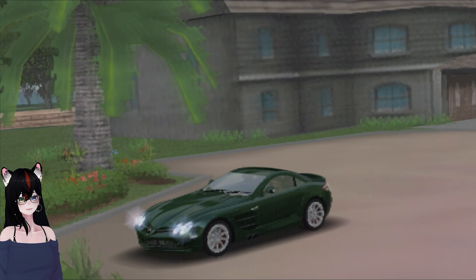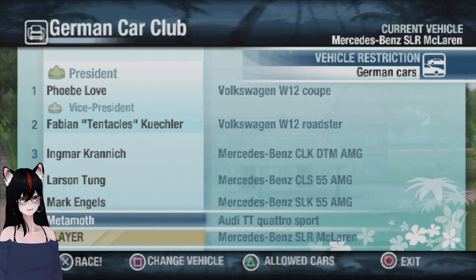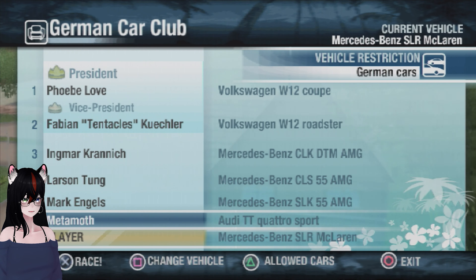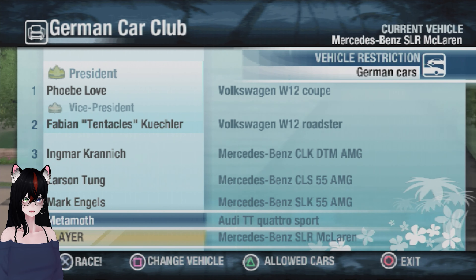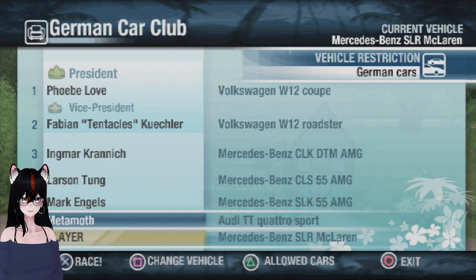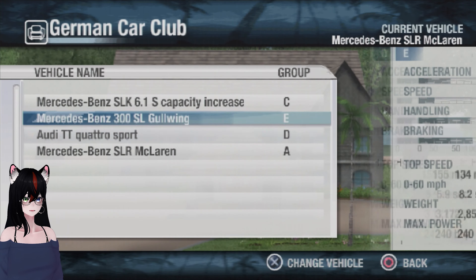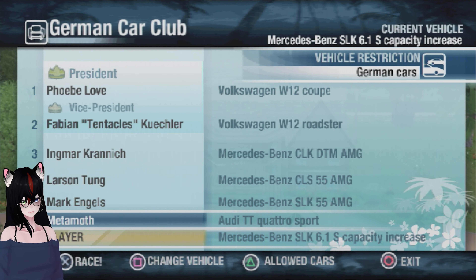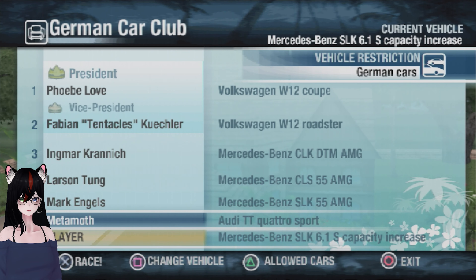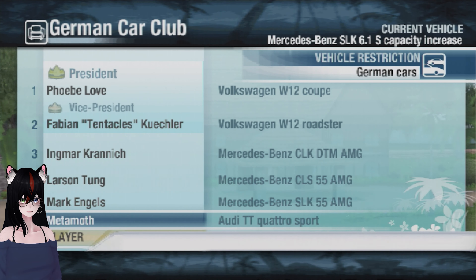Hawaiian Racing League — we got the fancy clubhouse for this one. Oh, I forgot about the W12s, I could have bought a W12. But I have an SLR now. The SLR isn't even in here, interestingly enough. So we do have the Audi TT, the SLK, and the CLS. No 300SL. But at least every car is different, technically — even though the W12 Roadster and Coupe have completely different engines. Let's use the SLK for a few races since it is upgraded. Metamoth in the Audi TT Quattro Sport will be our first opponent. Let's get started.